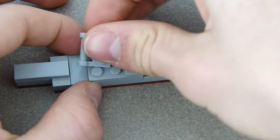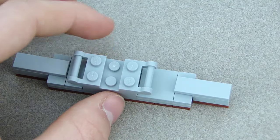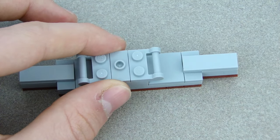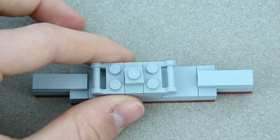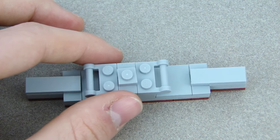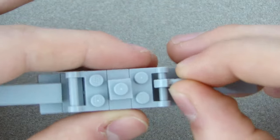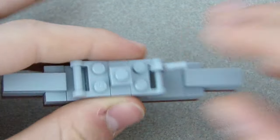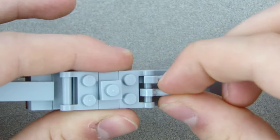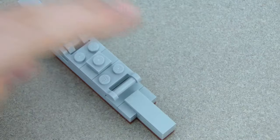Put two one-by-twos with a bar on there, then a jumper plate right there. On top of the jumper plate, put a one-by-one plate. Then put all four of the clipping pieces on them — when you put them on, make sure they're scooted to the edge fully, so they're touching the ends, not each other.